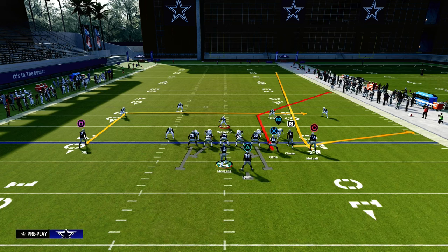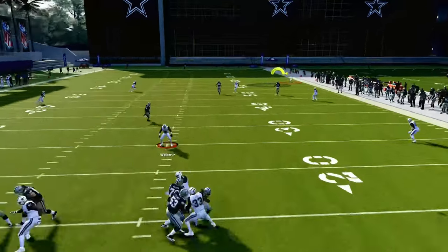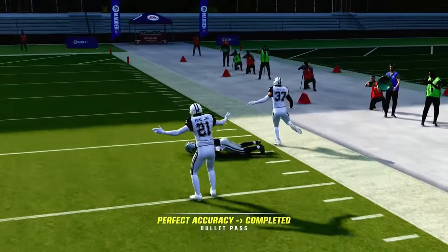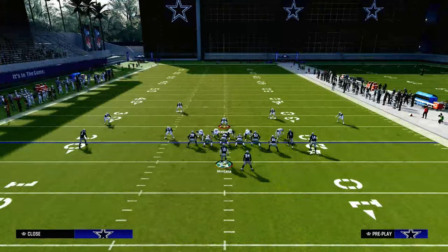All we're going to do to set this play up to make it absolutely obliterate cover 2 is streak our tight end — that's it. We're going to snap the ball and what you're going to see is that streak is going to take the deep half, and then you're just going to basically pass this to the outside. And you can see that this can absolutely take the top off the defense if they are in a cover 2 style of defense.